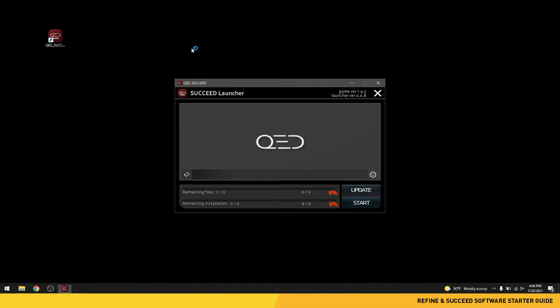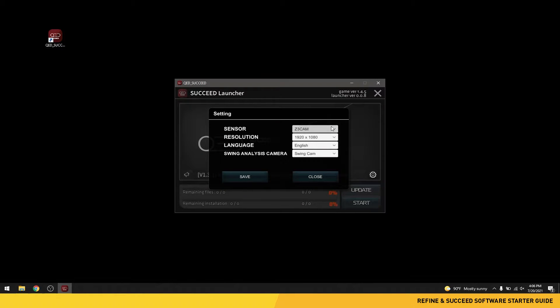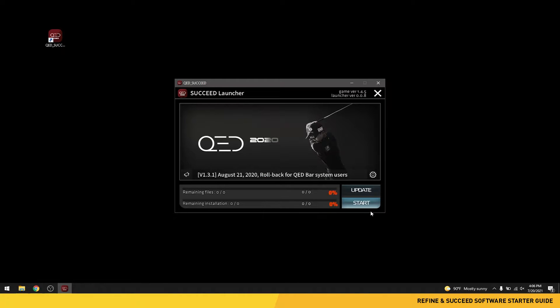Double click the Refine or Succeed icon on your desktop to start the program. The first screen you will see is the launcher window. In this window you can change the settings, update the software, and start your own personal training facility. Now go ahead and click the start button.